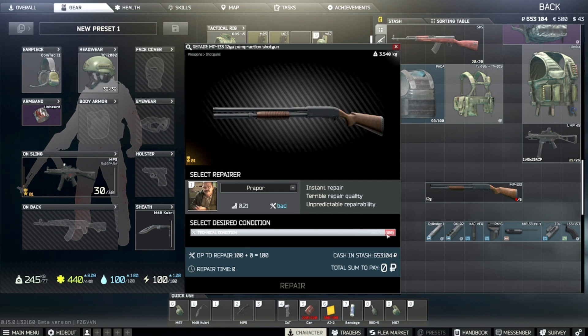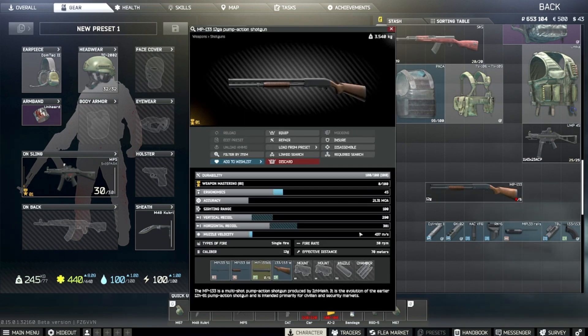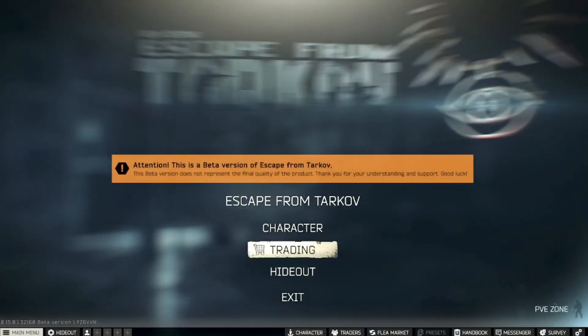You can see this durability is a little below 100, but it's actually 100 out of 100 so I'm not sure why the graphics are off. If you right-click on it you're given the option to repair the gun, and you can bring it up to 60 out of 100 — that should be sufficient to complete this task.